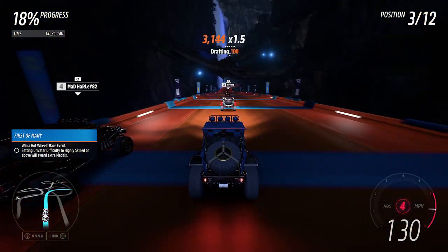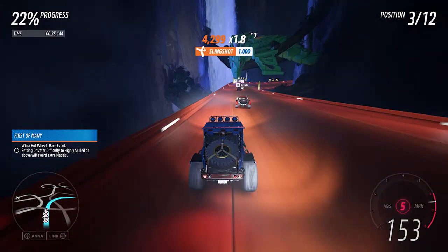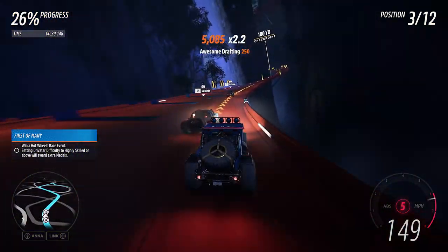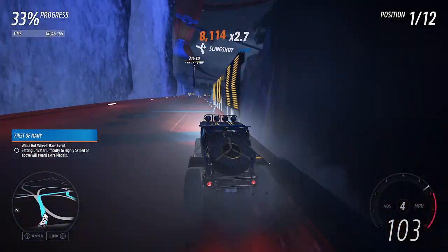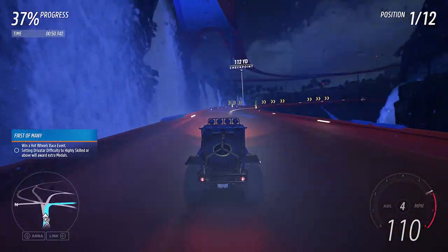One cool thing about some of these races is that for races that use off-road vehicles, they actually put giant speed bumps on the track so that it levels out the playing field a little bit and makes off-road races still somewhat geared towards off-road vehicles, even while using Hot Wheels tracks.